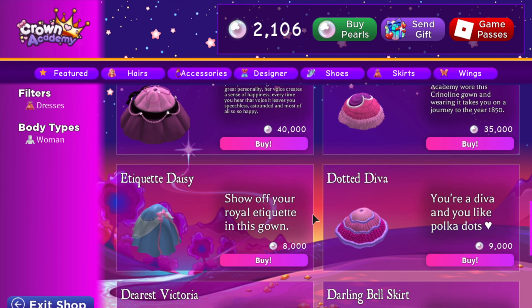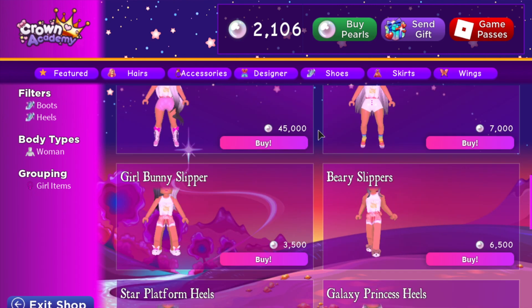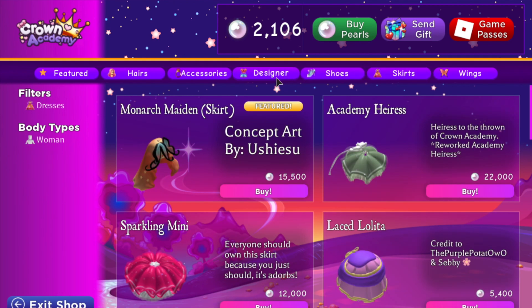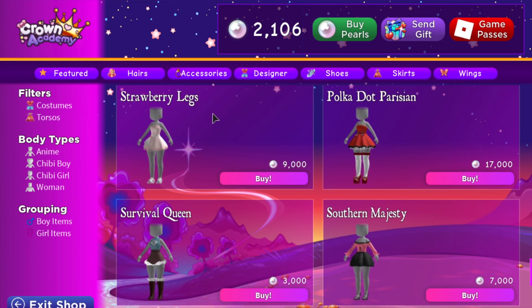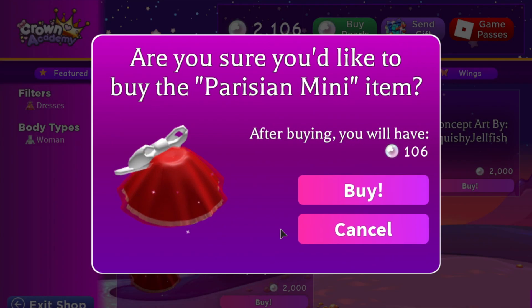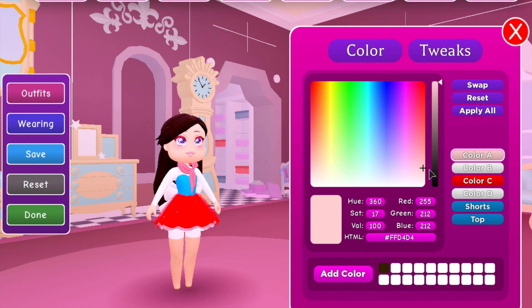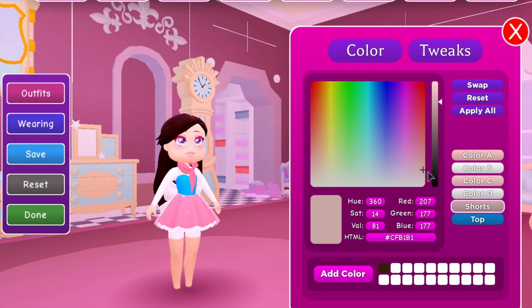I decided I wanted to get a skirt. I didn't want heels because I already had the chibi body type. They have designer items which I think are basically like a set. I got the Paris Mini, and I didn't know it came with a bodice too — so it's really a dress, not just a skirt. I think it's really pretty. I matched it with the scarf I got from leveling up, and afterwards I messed around with socks and stuff like that.